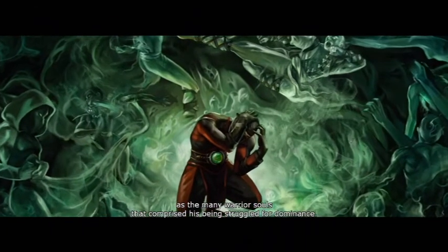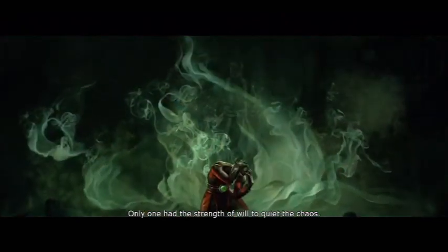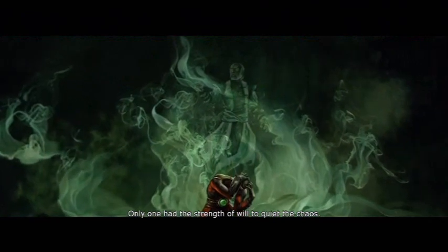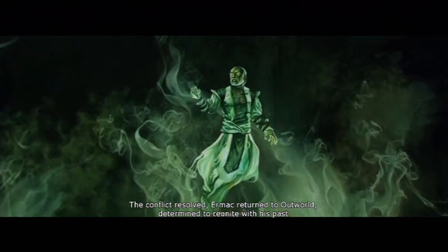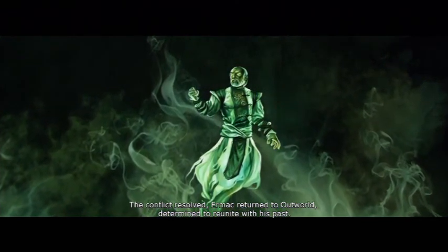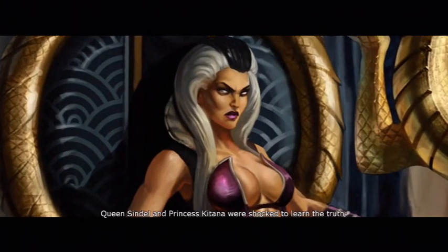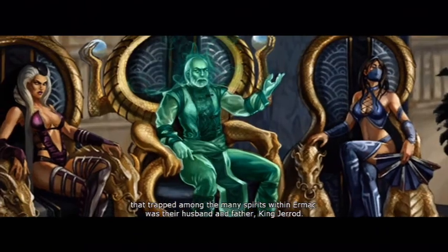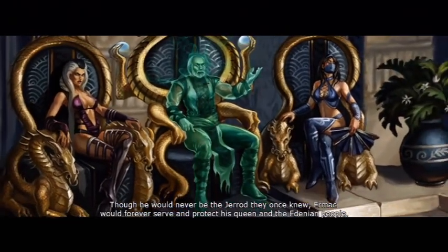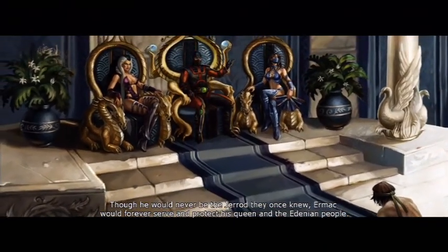With Shao Kahn dead, Ermac was no longer bound to him. Anarchy erupted within Ermac as the many warrior souls that comprised his being struggled for dominance — only one had the strength of will to quiet the chaos. The conflict resolved, Ermac returned to Outworld determined to reunite with his past. Queen Sindel and Princess Kitana were shocked to learn the truth — trapped among the many spirits within Ermac was their husband and father, King Jerrod. Though he would never be the Jerrod they once knew, Ermac would forever serve and protect his queen and the Edenian people.